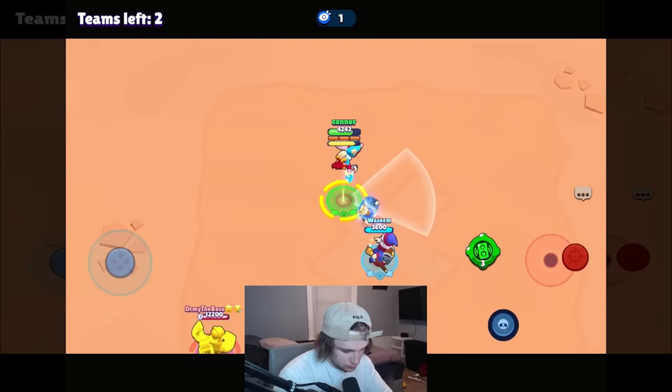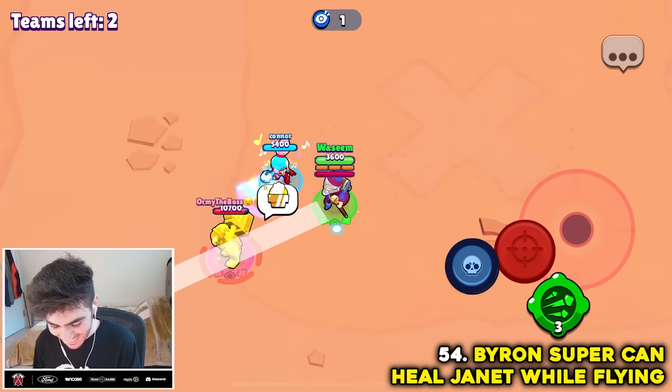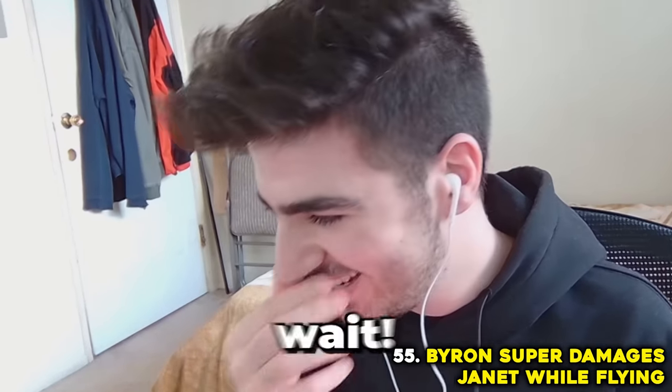You can heal Janet while she's flying using Byron's super. Let's test it out — it worked! Why would it let that work? It literally splashes on the ground. Myth confirmed. But can Byron's super damage Janet midair? It didn't work. Myth busted.